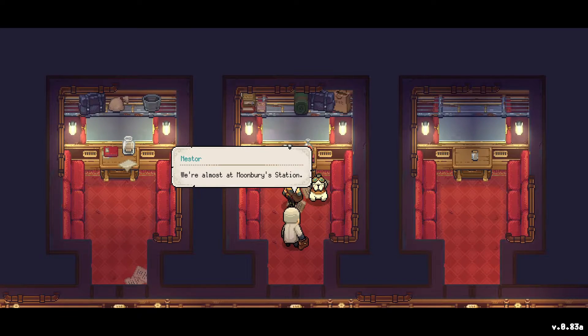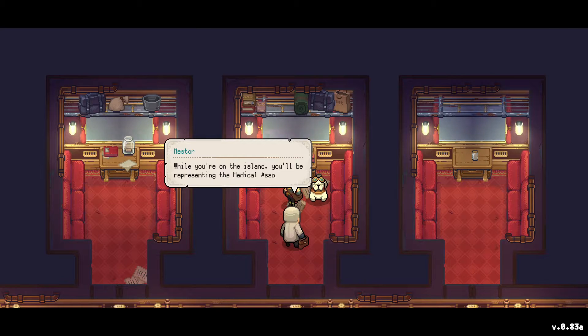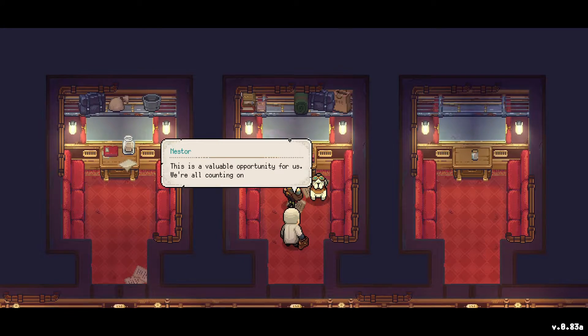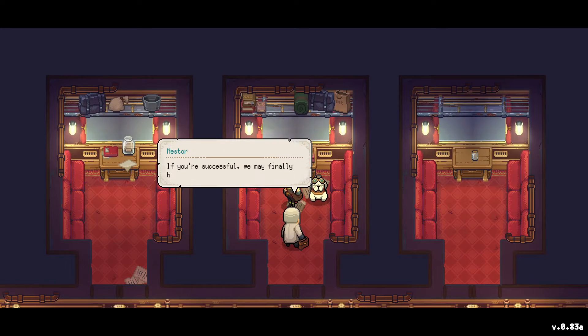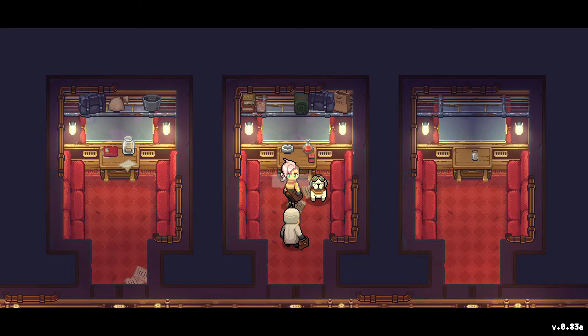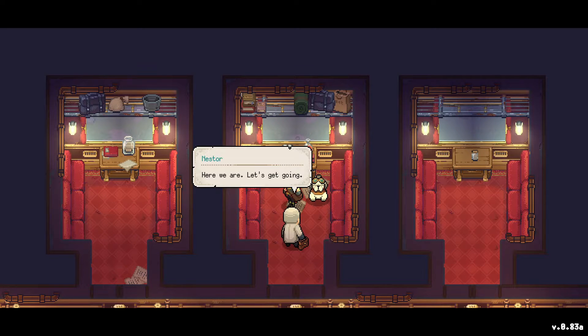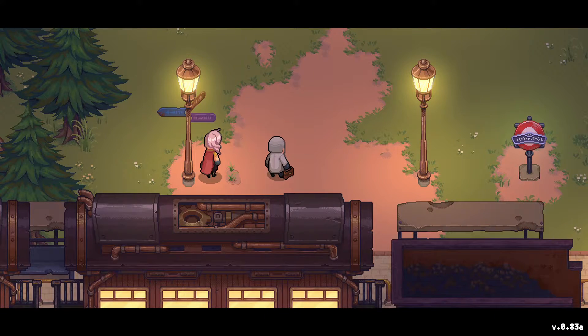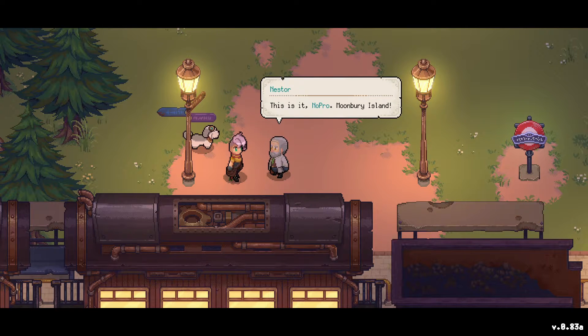'We are almost at the Moonberry station. While you're on this island you will be representing the Medical Association - do you have everything in order?' Yes I do. 'If you are successful we may finally be allowed to establish a branch on the island.' Oh my god, the sound of the train stopping gives me chills. I hope the volume will stop being so loud - maybe that was only for this cutscene.